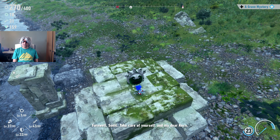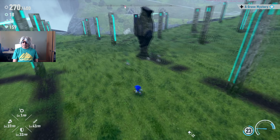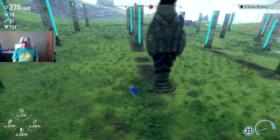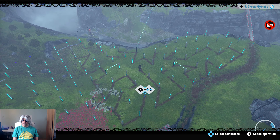Believe it or not, in the prototypes of Sonic 1, Sonic used to be more than twice as fast. But he kept smacking into everything and it would make the game unplayable — which is why they had to halve his speed in the full version of Sonic 1.